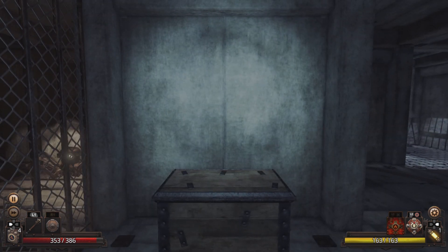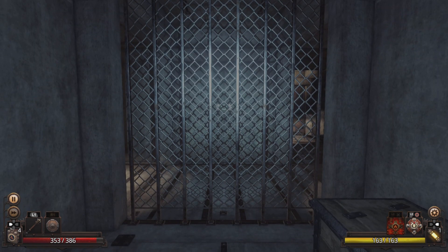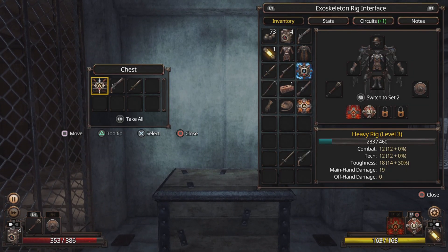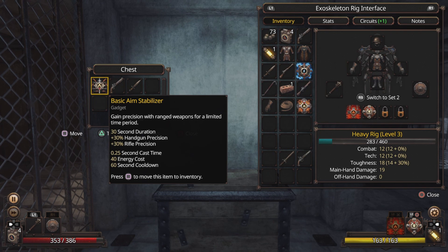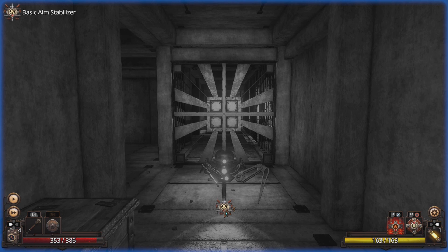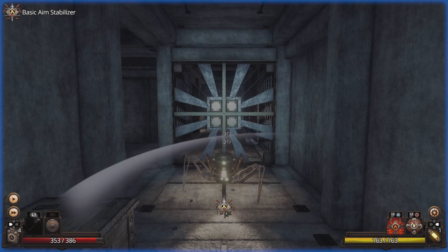Hey, where are you going? Probably going around. Let's take a look — more gadgets: basic aim stabilizer. This would be really helpful if... hey, wait. I got a bronze trophy called Shield Apprentice — I think you have to block a certain number of attacks. Let's fight this thing.